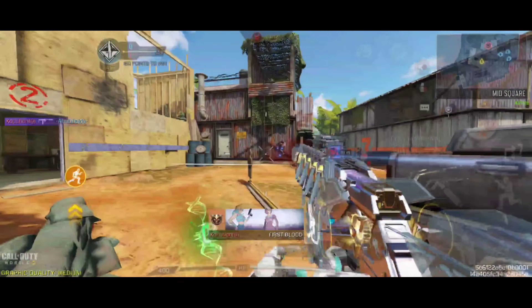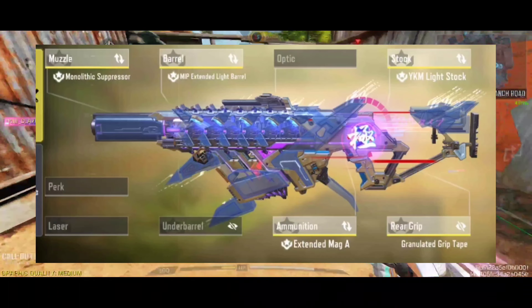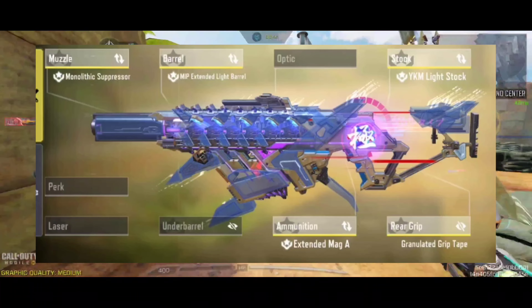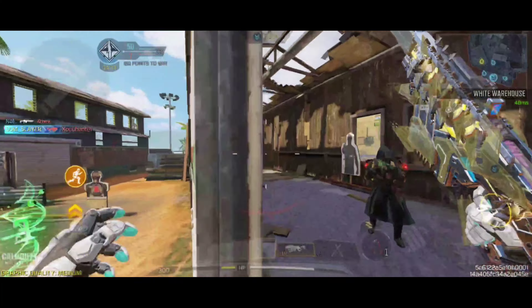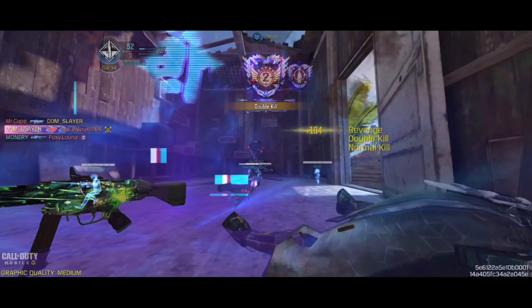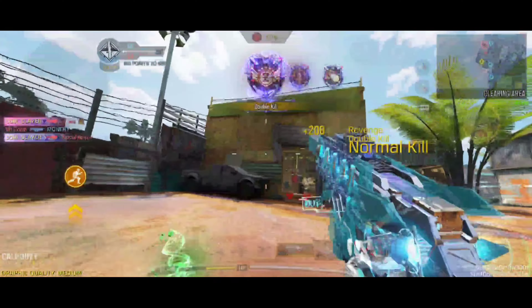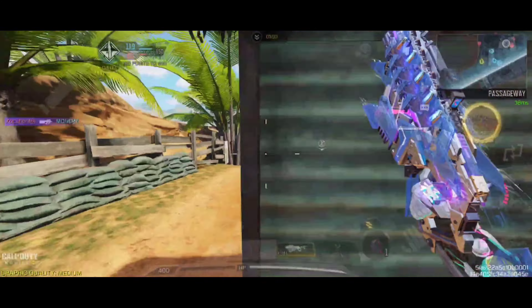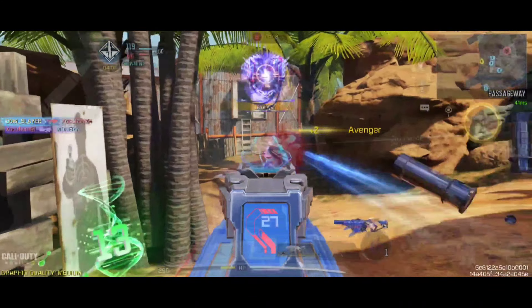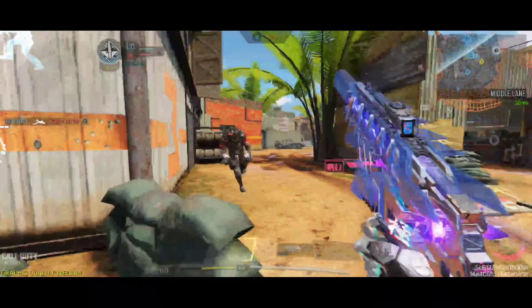Now the Cygnax build — it is quite a default one with the monolithic suppressor. However, it has the IPM lightstock, which basically gives you less penalties, but it also doesn't give you the sprint-to-fire delay reduction which the skeleton stock provides. And otherwise it is a really good build: it is silenced and it has range.